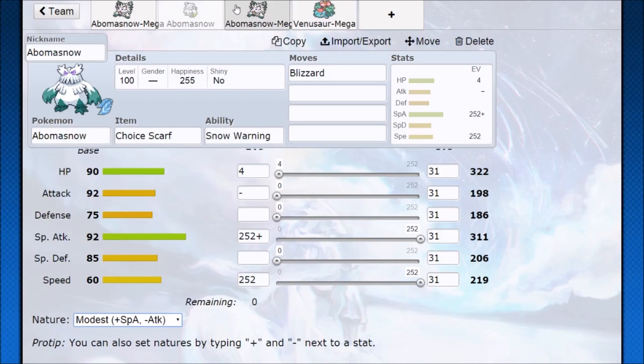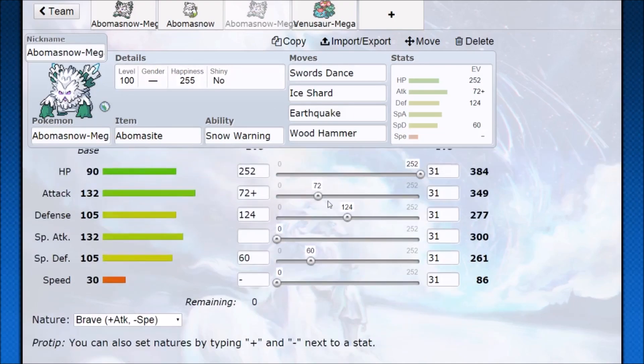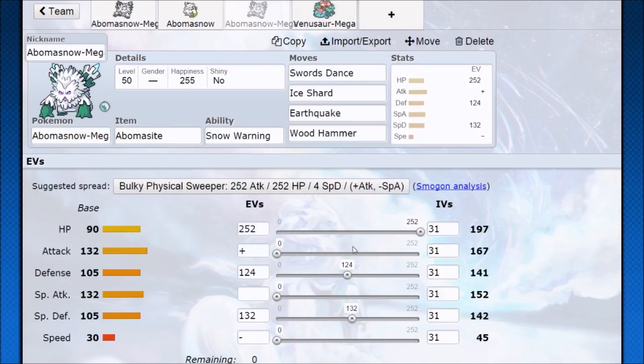The only edge that Mega Abomasnow has is in Singles, because it has that bulk — it could set up Swords Dance. We want to be tanky to survive some hits, max out our hit points, go for some attack, and whenever we use Swords Dance we're gaining over 650 attack at level 100. In theory it makes sense, but again we're getting hit by super effective hits non-stop. Even if they switch, they're still going to be faster than us and can throw a one-hit KO our way with an overwhelmingly powerful attack. If they even think about Fire, that's how you get knocked out as Mega Abomasnow.